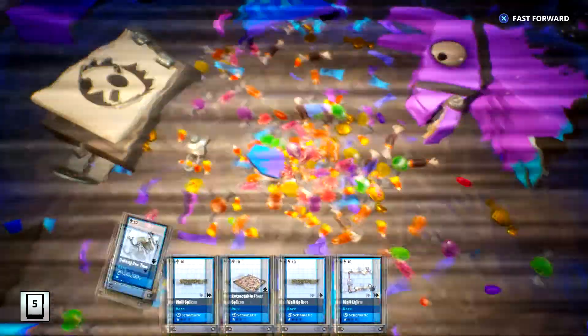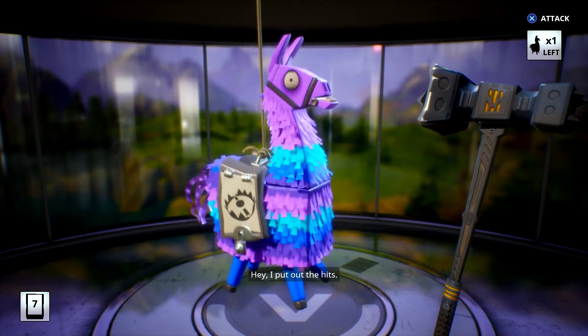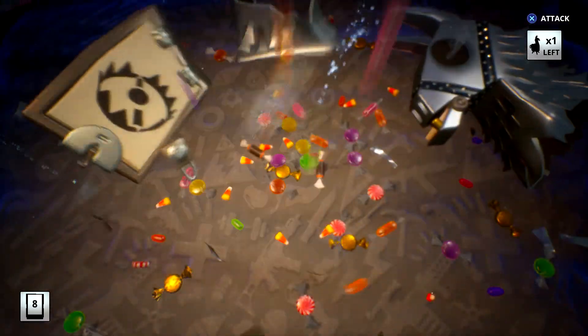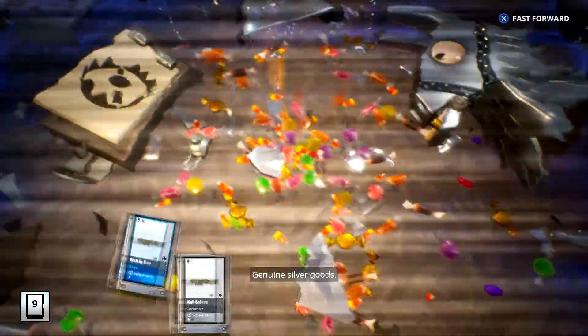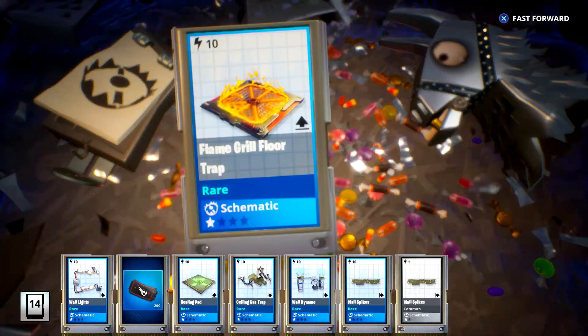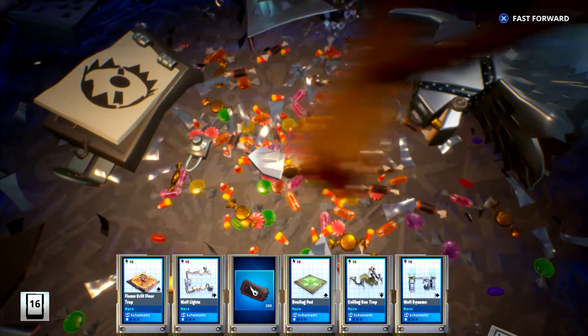Alright, let's get to the good stuff. There might not be too much good stuff in this one. Okay, so here we go — we're going to have at least the silver. Genuine silver goods! And we got an epic electric ceiling field trap!